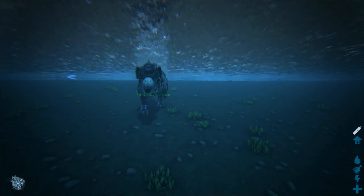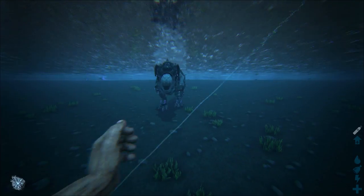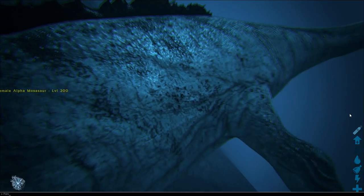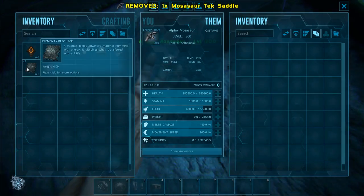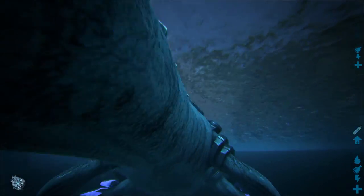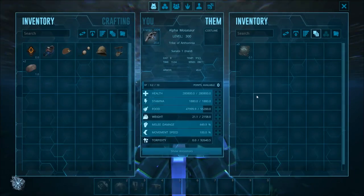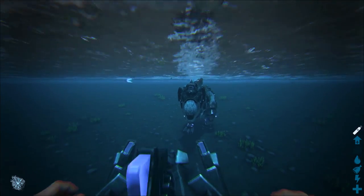I need to leave my tribe — it's actually this option right here. Leave my tribe, create new tribe. Let's go ahead and bring in our Alpha Moza, which is just gigantic. I'll Force Tame you. I'll give you the saddle you deserve and an extra element just to be sure. Now I'm going to ride you. The Alpha Moza is a Titanic — this is like a Giga versus a Rex in my opinion. Let's just see what your stats are. 280,000 health. That's ridiculous.